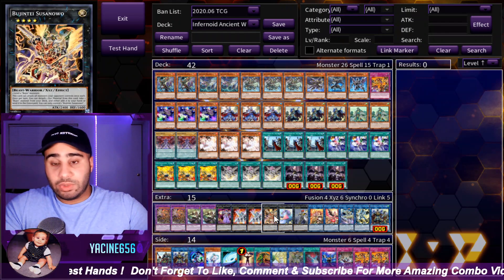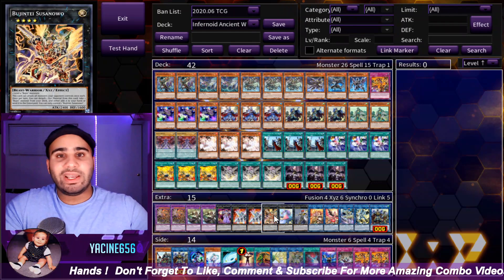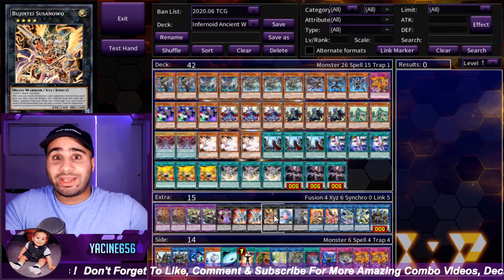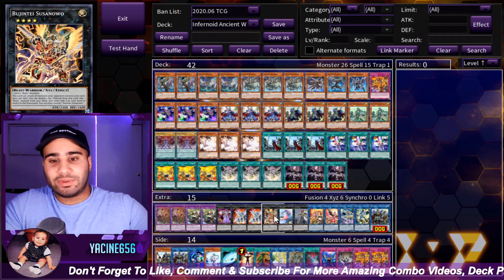Materasu, double Kagutsuchi, and Susanoo — I'm not going to explain this because it is extremely well explained in my combo video, so go check that out if you are in doubt.